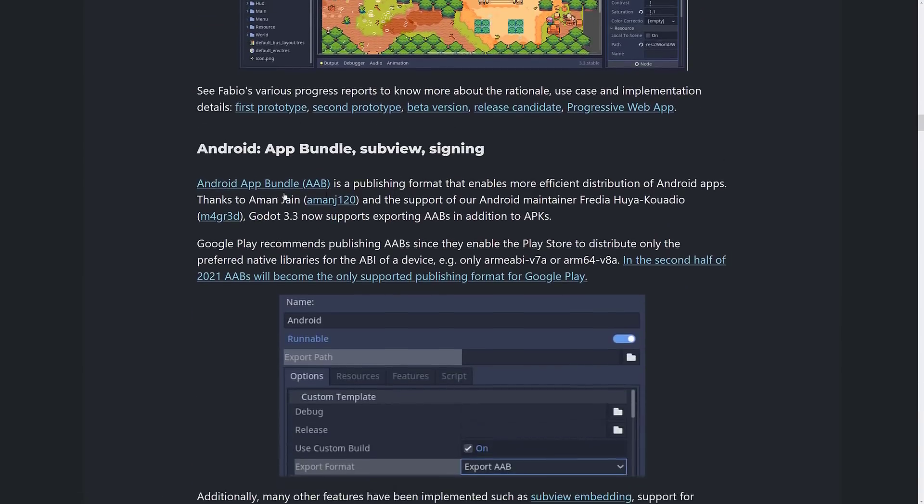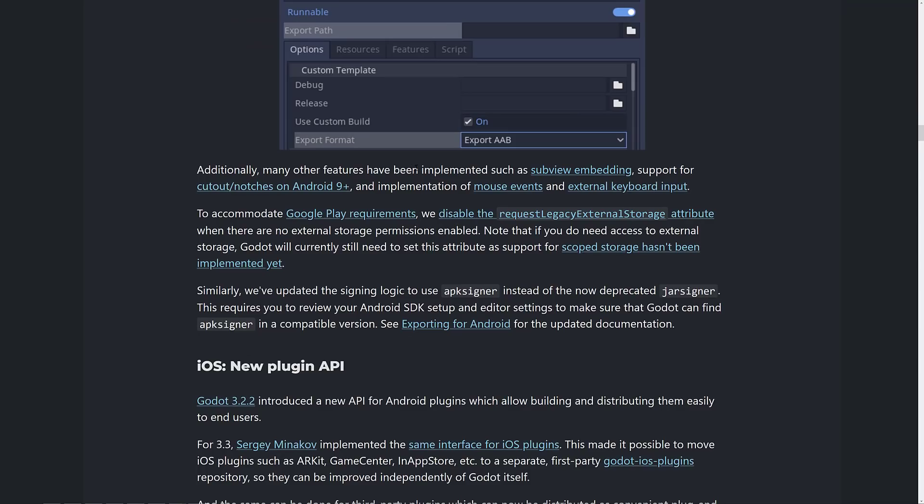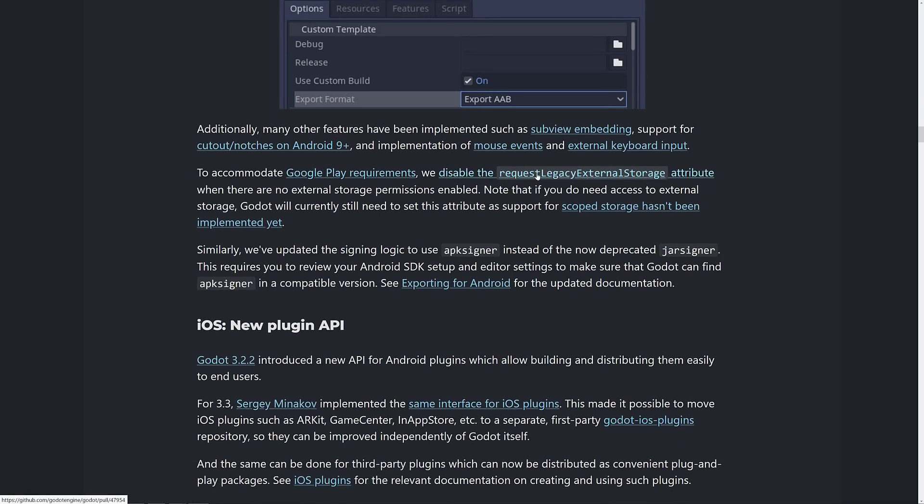Android App Bundling, subview, and signing. The app bundle is a publishing format that enables more efficient distribution of Android apps — it also allows for easier patching. Google Play recommends AAB since it enables the Play Store to distribute only the preferred native libraries for the ABI of a device, so you don't end up with a lot of bloat. Other features include subview embedding for cutout notches on Android 9+, and Google Play has disabled the request legacy external storage attribute.